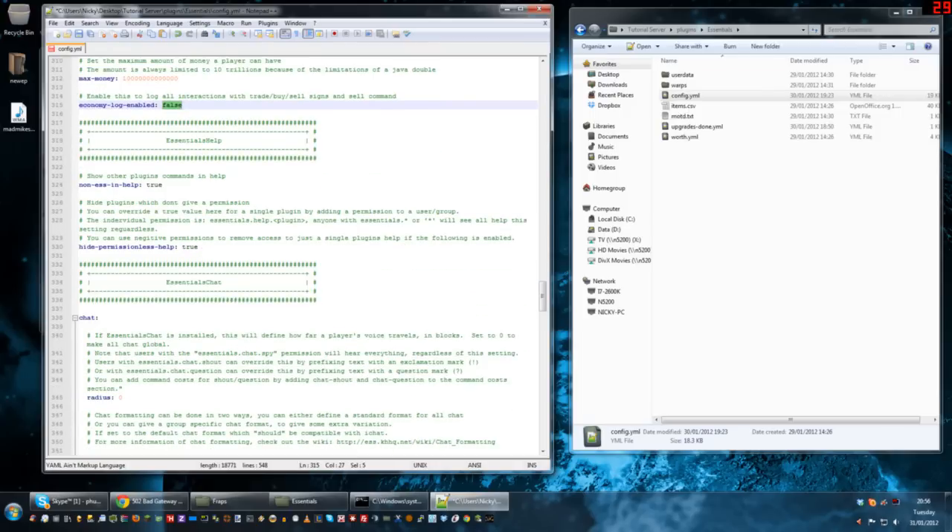Essentials help — hide permission-less help. Set that to true. What that means is if your lowest rank types in help, they'll only see help topics related to the commands they can access. They won't get help topics on setting spawn or god mode because they don't have access to those commands. But if an admin does it, they'd see all of the help topics. Leave that to true — it's best that you do.